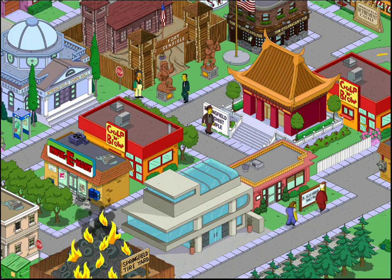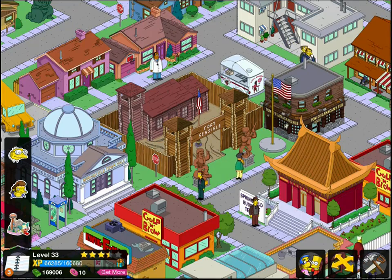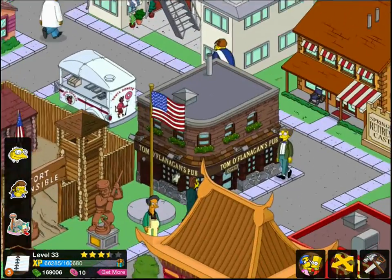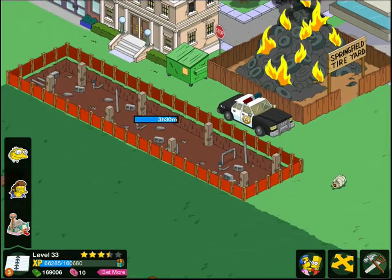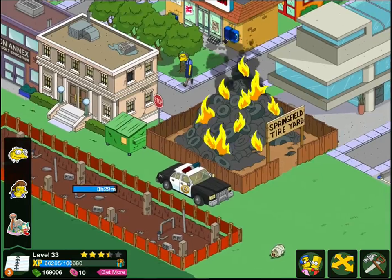The Simpsons Tapped Out was just upgraded to level 33 — you can see it down there in the bottom left-hand corner of the screen. A couple of new characters are coming into the game, which I don't have and won't have for quite some time, because I just bought the Escalator to Nowhere, which cost a million dollars.